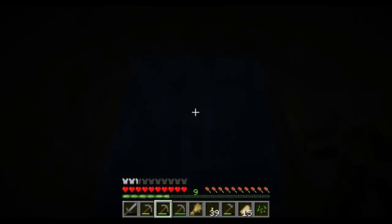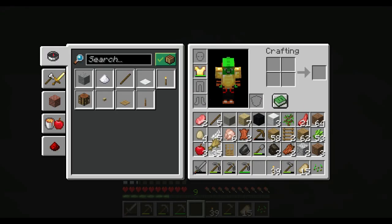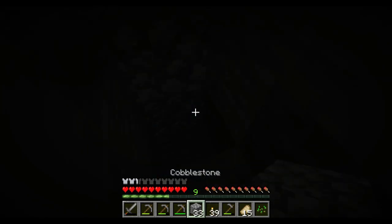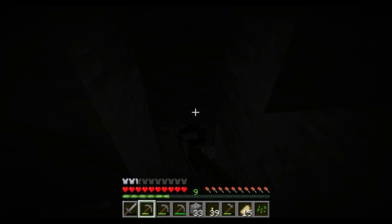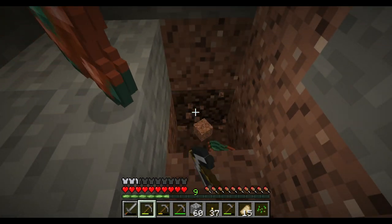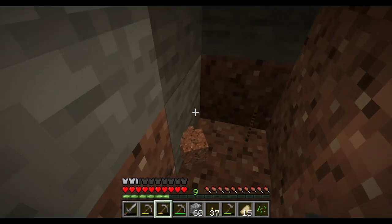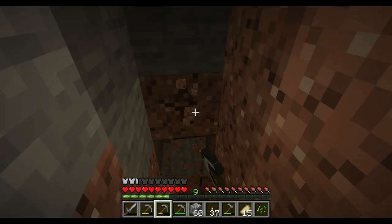We've already found some water. I don't want to go that way, so we're gonna turn this way. First ore — we got ourselves some copper, so this is kind of useless. I'm just gonna say our first ore is very useless and we're just gonna keep going.